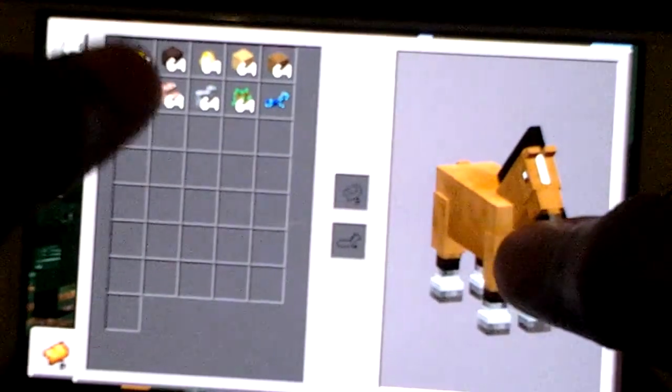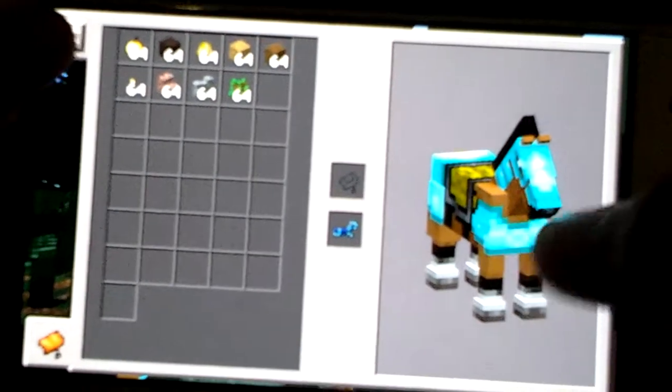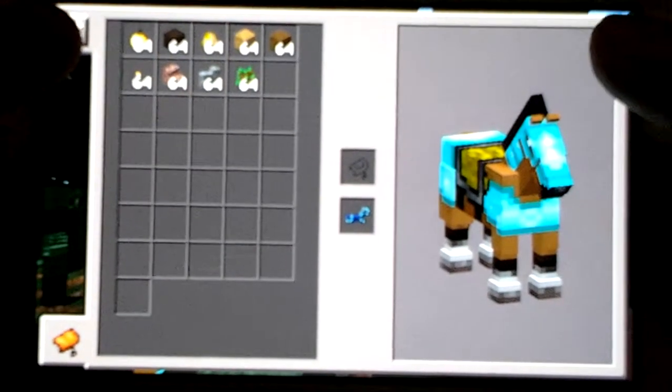Then you're gonna ride. Then you're gonna press open, and magically you'll see horse armor here. Just tap it — come on, tap — there we go, tap it. And see, there's your horse on the armor. You know what I'm saying.